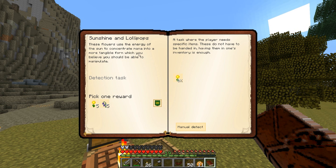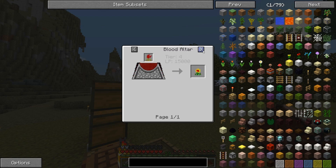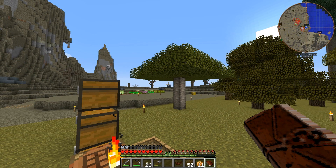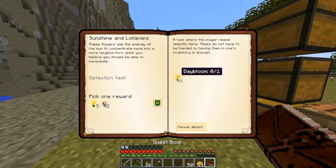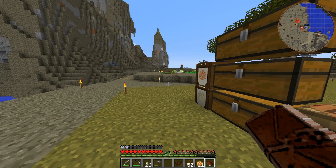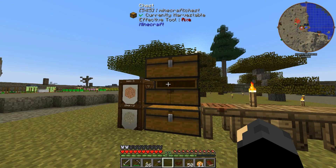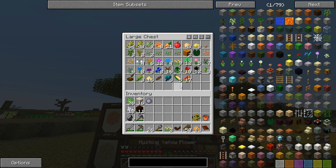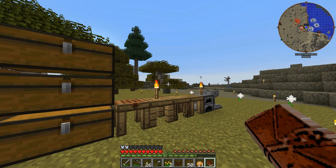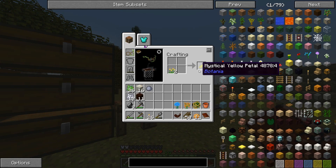These flowers use the energy of the sun to concentrate mana into a more tangible form, which you should be able to manipulate. So — Day Blooms. We're not using a blood altar, so we need two mystical yellow, one orange, and one blue. Out of my habit, I don't like leftover petals, so I'm going to end up making two of these. Two yellow, one orange, and was it a light blue? Yes — I remembered things. That's a first.